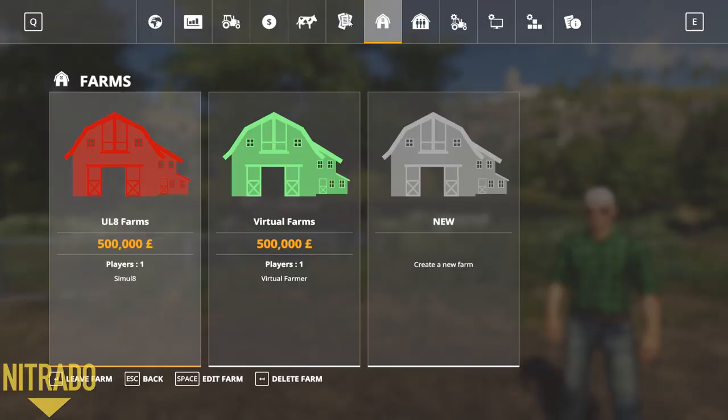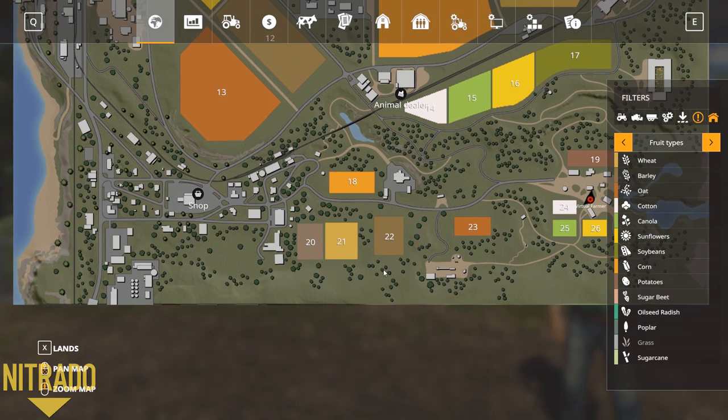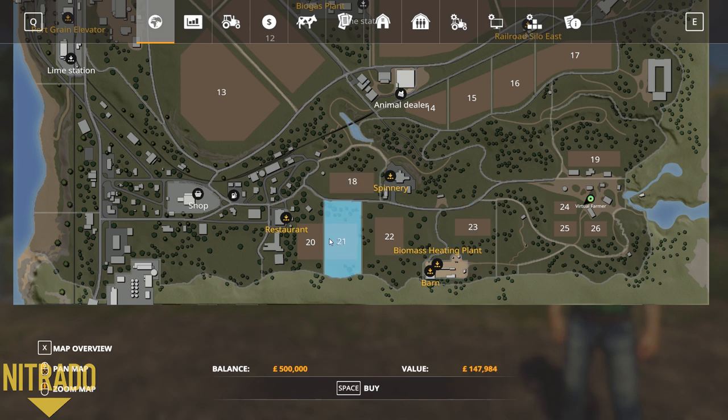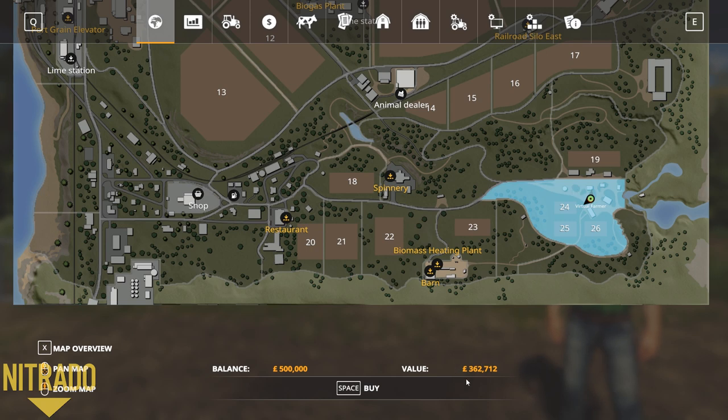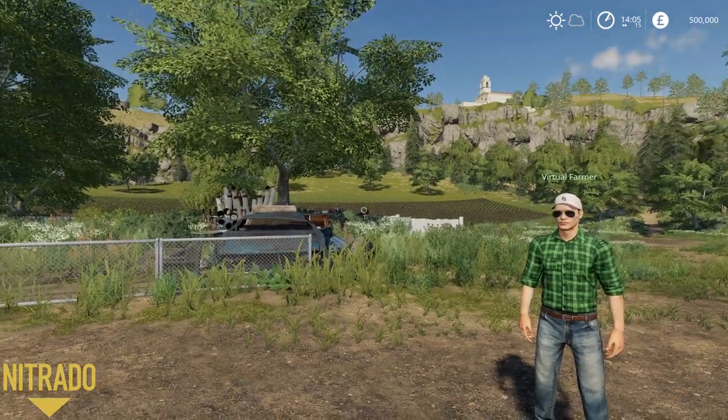I'll quickly show you the map. VF is going to be based down here on these four fields including field 23 - he's got five because they're smaller. Eventually I'll be on these four; I've only got four because they're pretty big. As we found out in the Lands menu, they're pretty expensive - my fields are separate and about 280,000. VF's actual land is 362,000, so we'll see how that works out. I'll let VF do his intro.